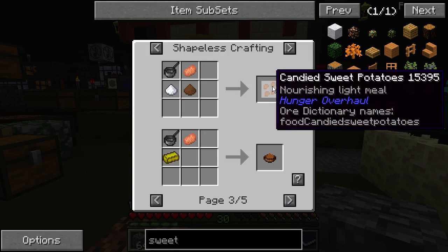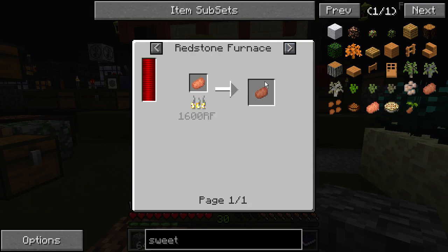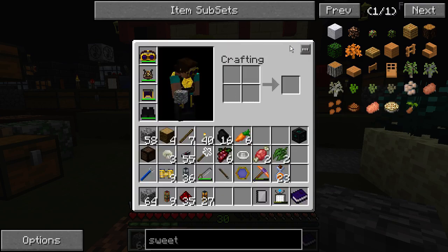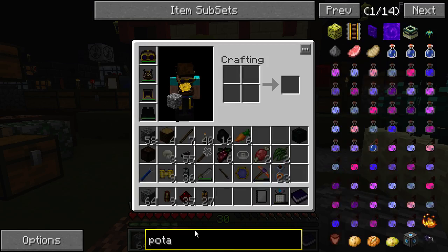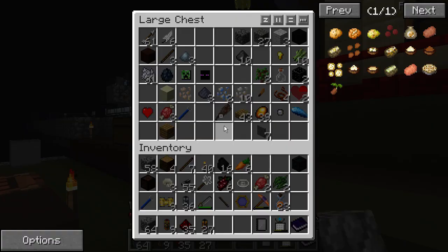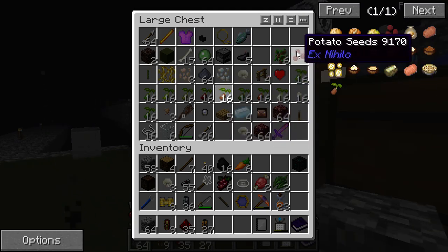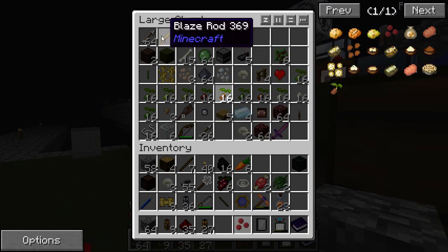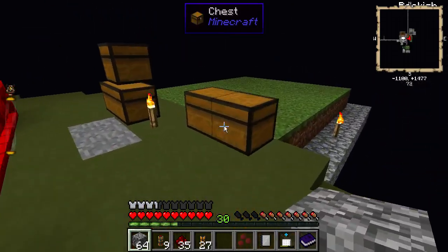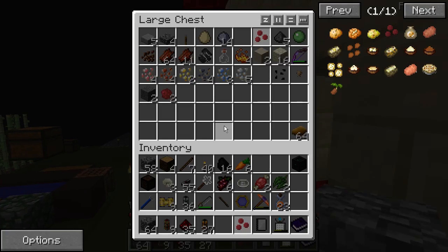Stock, mashed potato, baked sweet potato. Sweet potato seeds, oh — regular potato seeds! Good, good. And we have one blaze rod, that's for another quest. No potatoes over here, that's also sweet potato. We only have one regular potato seed — two.